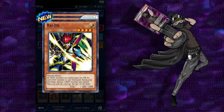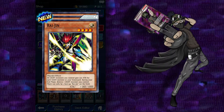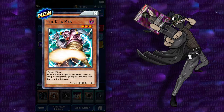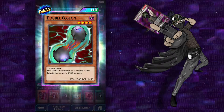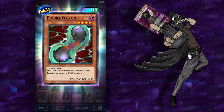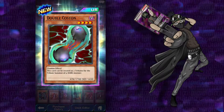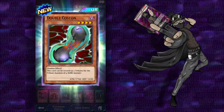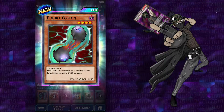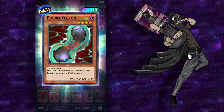Raijin: all the monsters you control gain 100 attack for each light monster in your graveyard during your end phase; destroy one light monster you control — there can only be one face-up Raijin on the field. The Kickman: when this card is special summoned, you can equip one appropriate equip spell from your graveyard to this card. And Double Costion — which I was hoping to get one of these too. Not only can you use this as two tributes for dark-type monsters, its attack and defense are both above average. It's probably the best card of its type — its effect. Because there's a lot of monsters that are like summon light, summon X, summon Y, summon Z — but this is the strongest one out of those that I've seen, attack and defense wise.